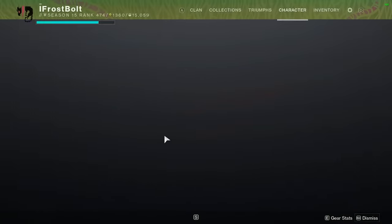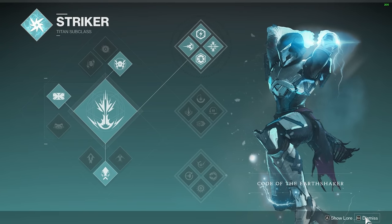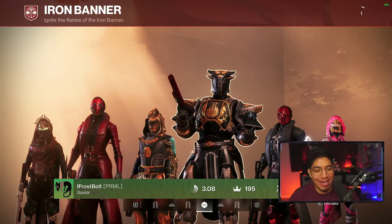So I'm gonna take this into Crucible and see how it performs. The rest of the loadout is just gonna be some similar things we've seen in the past — a Sudden Death, I actually got a Gjallarhorn, I'm using Top Tree Striker. We're gonna test out the shoulder charge changes and we got the Crest in the back. Enjoy the gameplay, I'm gonna try to get as many primary gunfights as possible.